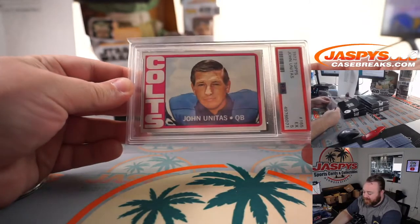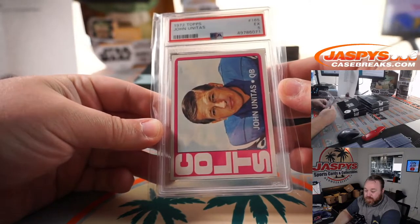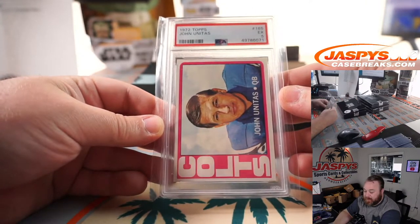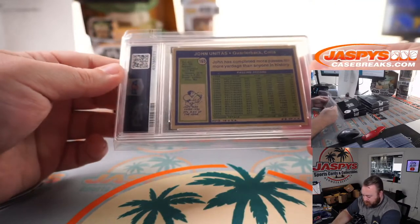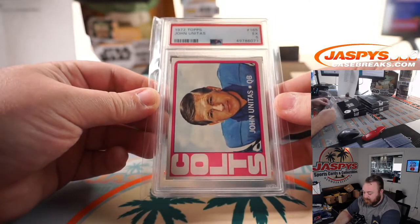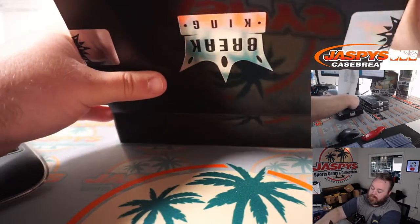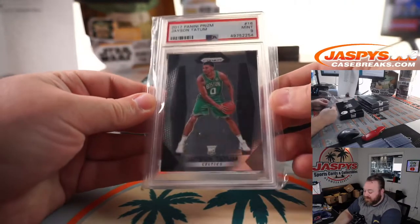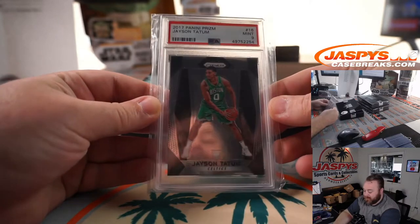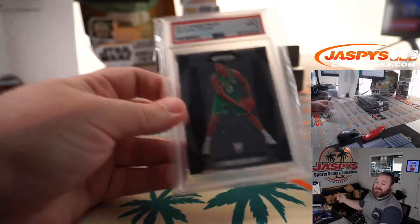Johnny Unitas, 1972 Topps, PSA 5. U is not on the list, so we'll actually have to do this as a separate randomizer at the end — everybody will be in on that. And the final hit: Jason Tatum, Prism Rookie, PSA 9. Tatum goes to Wesley Thomas, Last Spot Mojo — he set 60 points the other night.